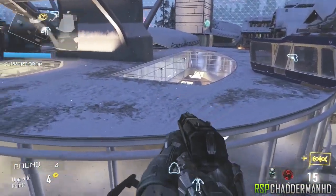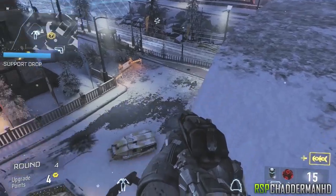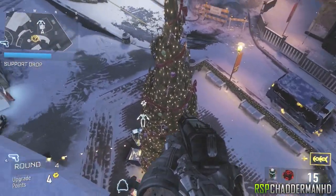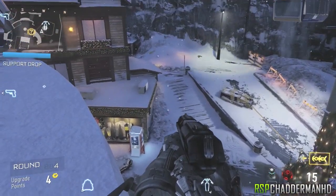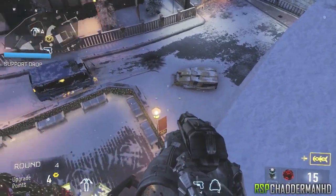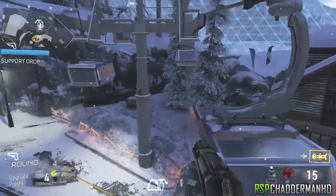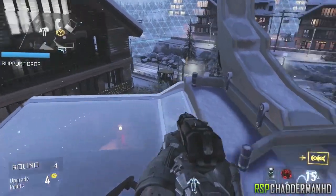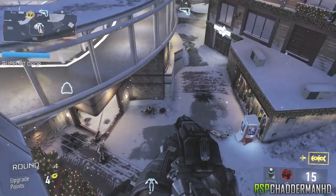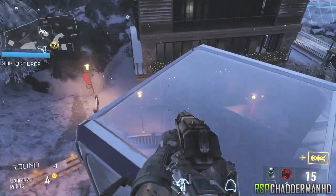This is the only other way you can actually get outside or on top of the map, because the other ways have been patched for Xbox One. I know it still works for old-gen consoles — the PS3 and Xbox 360 — but it doesn't work for Xbox One. Once you're up on top of this roof, move to the left so you don't hit that tree barrier, double jump, push forward, and land on the side of this car. From there, go to the front part of the car, double jump upwards, push forward, and land on top of the telephone poles.